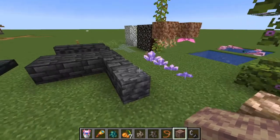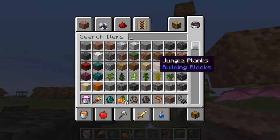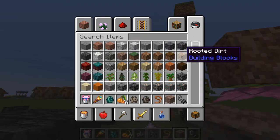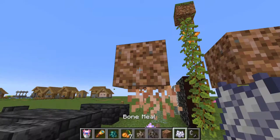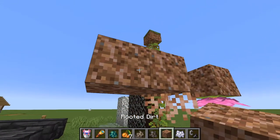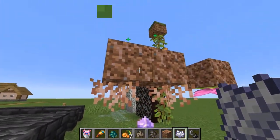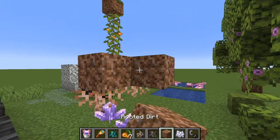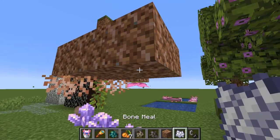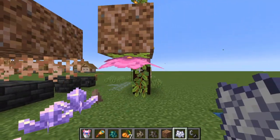We might figure that out at some point. We also have the rooted dirt that grows roots. It grows downwards, not upwards. But if you manage to get this dirt, it seems easy to bone meal them to have some more.